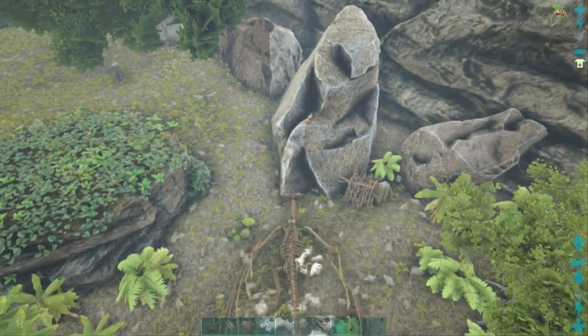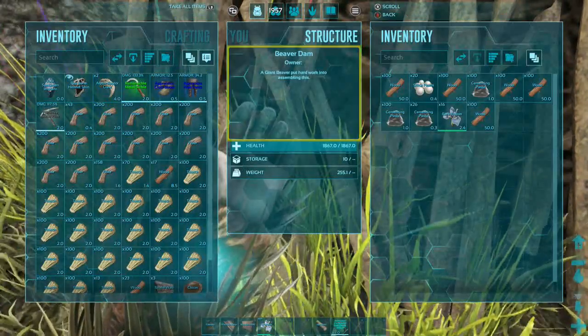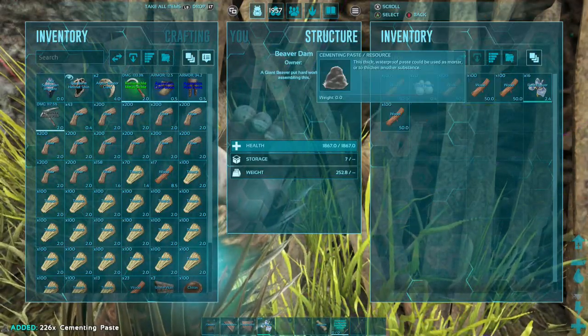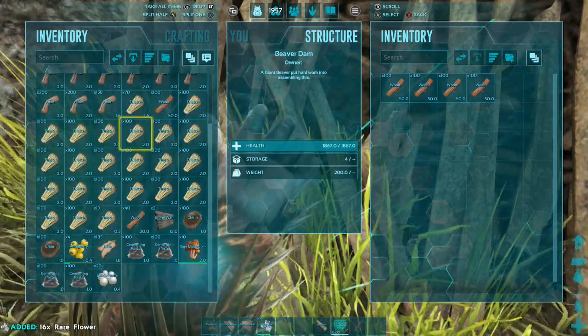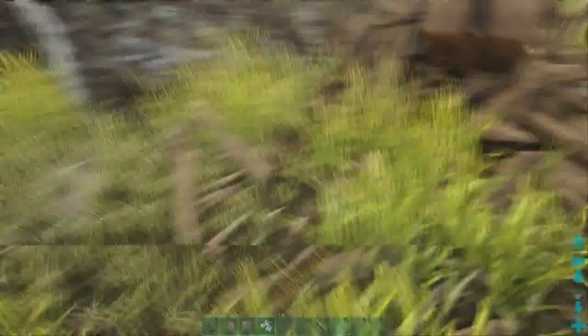Next method is a bit better: raid the beaver dams. This is good because you can get other stuff like cementing paste, red mushrooms, and flowers, along with some silica pearls. But even if you get every single dam on the map, you will be lucky to come out with 300 to 400, but it is definitely better than the previous methods we have discussed.